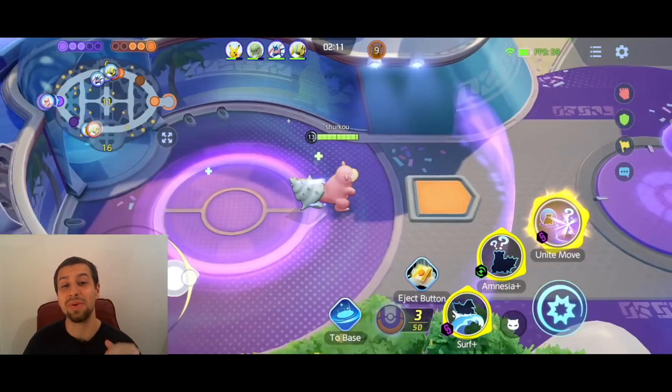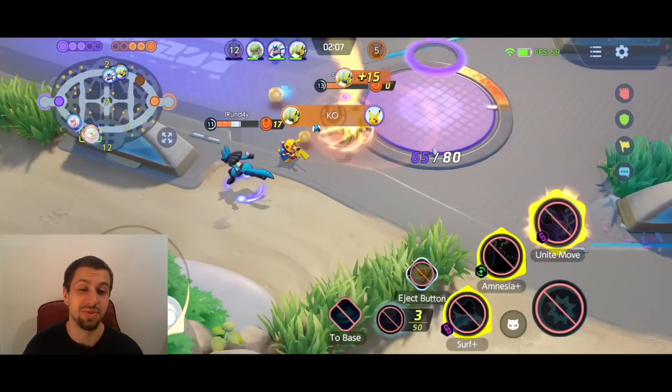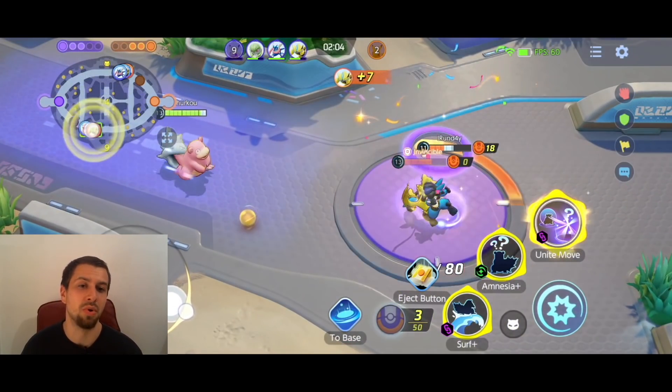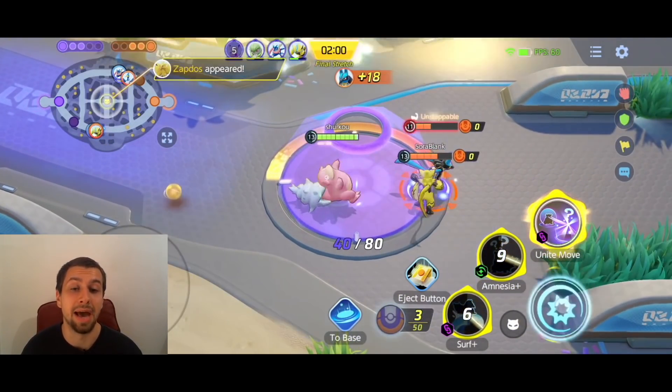Slowbro is a special attacker, so we can't go Weakness Policy. I would love to — I think if Weakness Policy worked the way I thought it did, with 12% increased damage, it would be so good on Slowbro, because you heal so much through that bonus damage. I think it would be absolutely amazing.